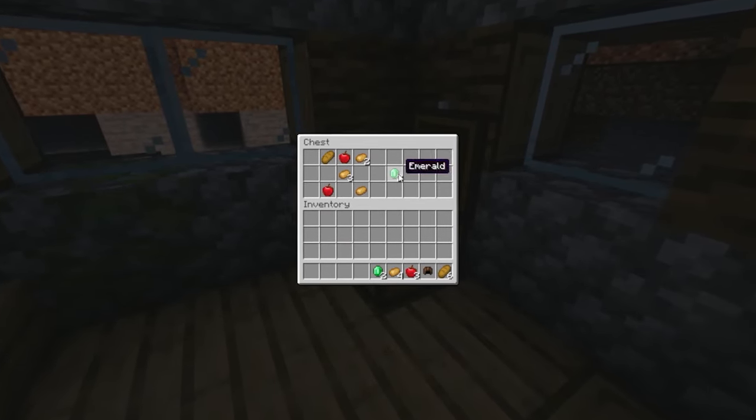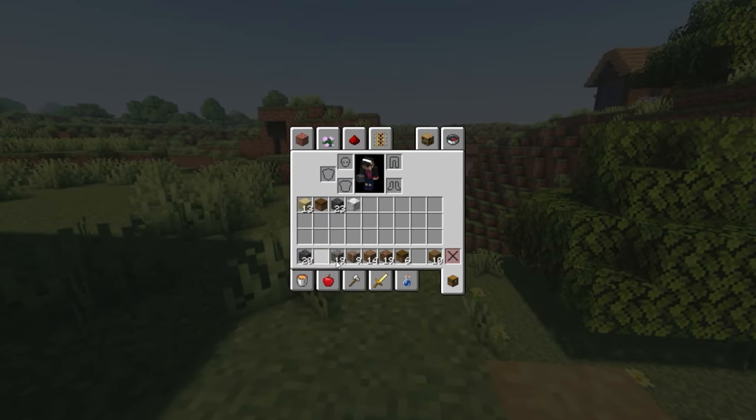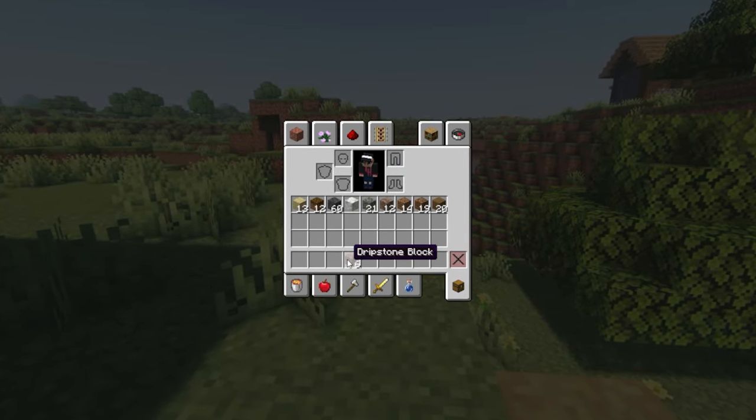Mouse Wheelie is a great client-side mod to improve item management in your UI. Now you can use your mouse wheel to move items out of your inventory and even put them back in. It makes grabbing items feel super easy and cleaner, and you can even be more precise — picking up as many as you want. This is definitely much easier than having to click and drag.